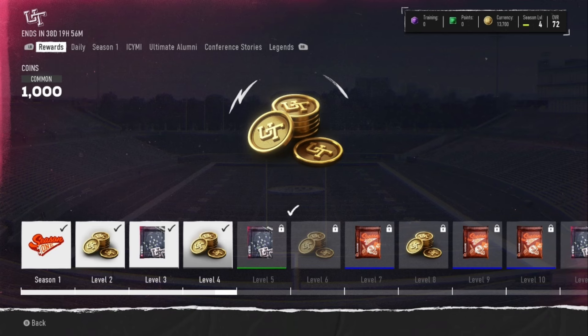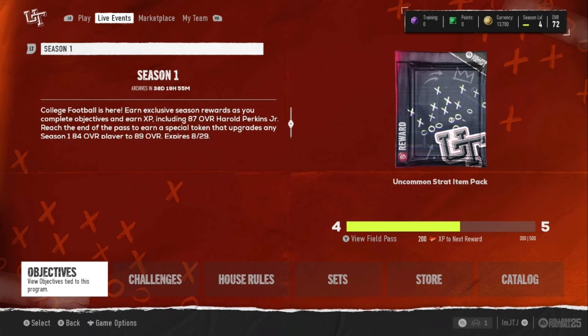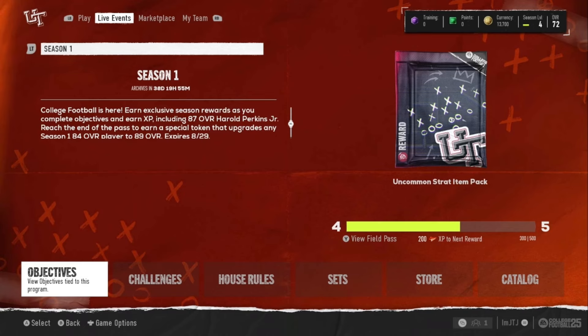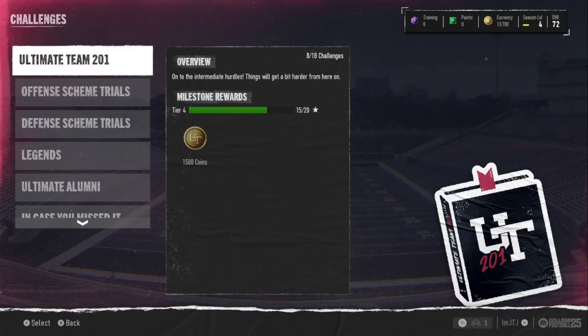Head-to-head is not going to be your friend right now. People have already dumped thousands of dollars into the game and took advantage of week-one glitches — there are players with 90 overall lineups already. Gauntlet is also a great way to earn coins and rewards, but if you don't have the team for it you're going to get dominated. Don't go into head-to-head with a 70 overall cornerback when the other team has 83s, 84s, and 85s. The Season 1 Field Pass is what's really going to help you upgrade your team.